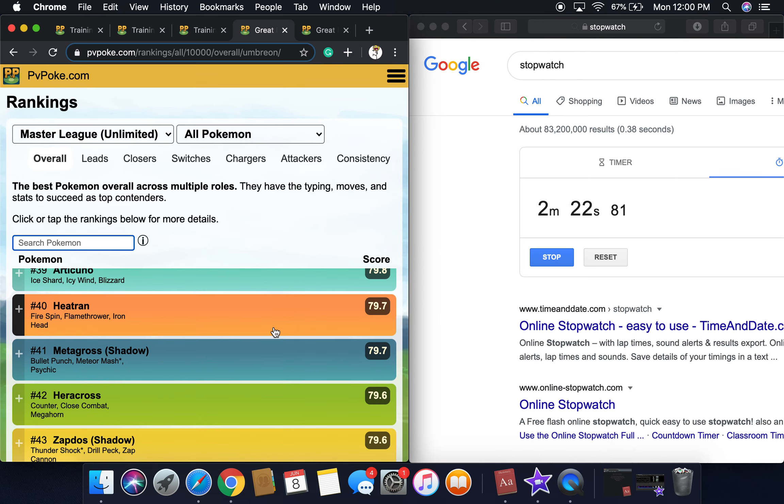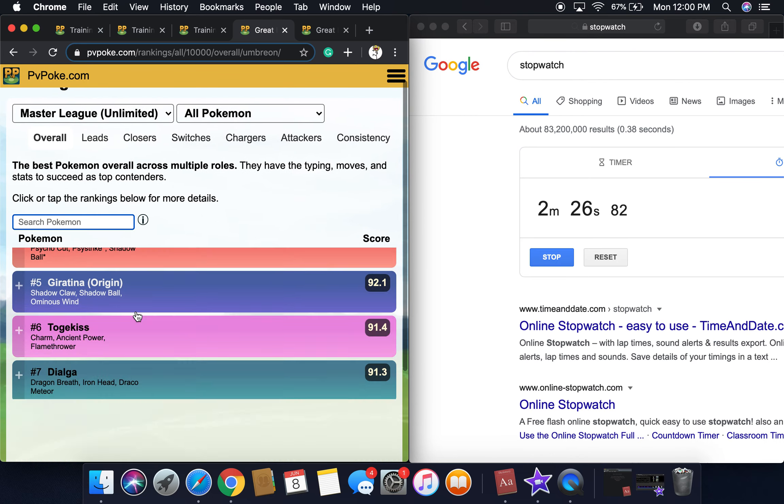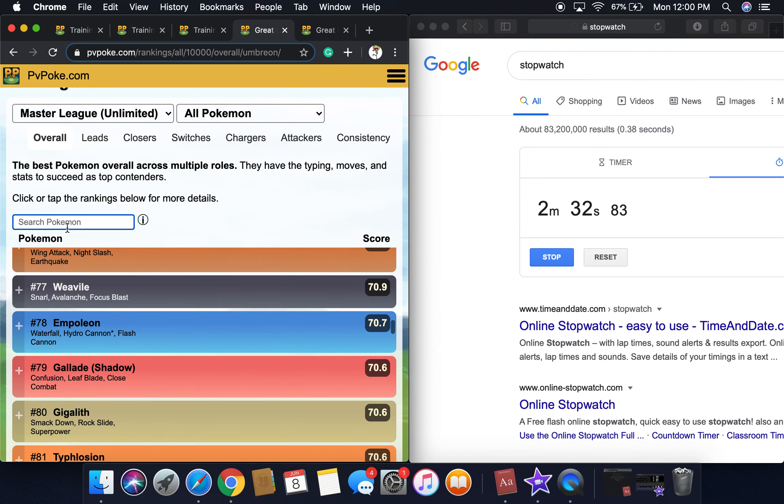In the master league you have to use the same Pokémon — you can't just be testing out new ones like Galarian Stunfisk; they're not going to get wins. You have to use the proven Pokémon. And Slaking is just a flex.